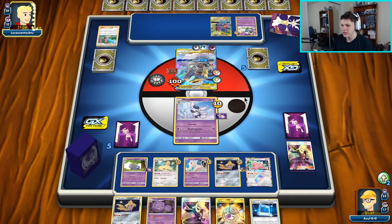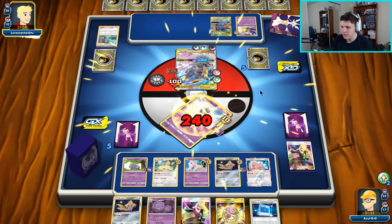I wonder if they're going to GG End, but I guess they're just attaching because they're tied on prizes now, which makes sense. So we're going to put all the Spell Tag damage on this Garchomp & Giratina.